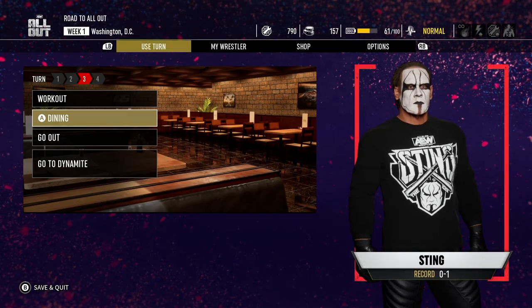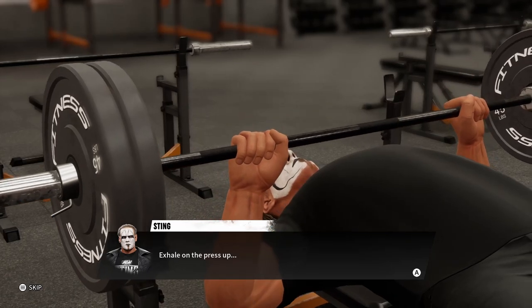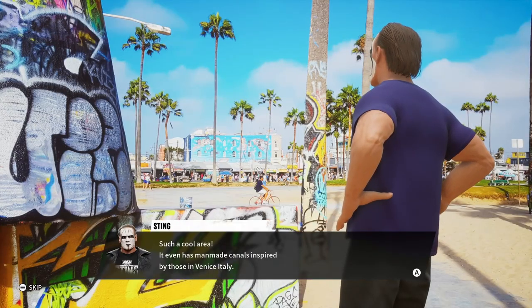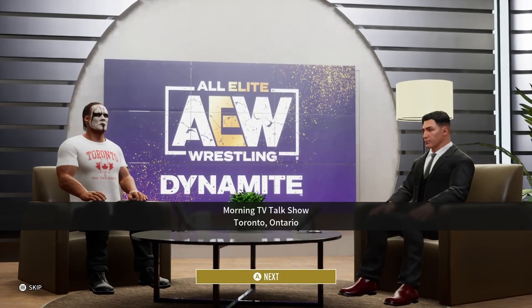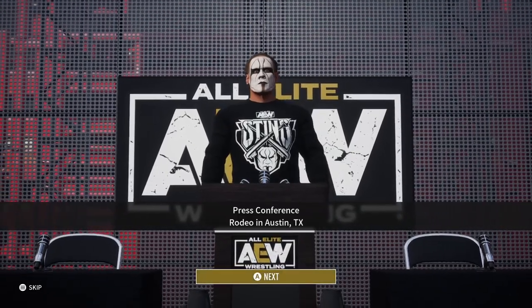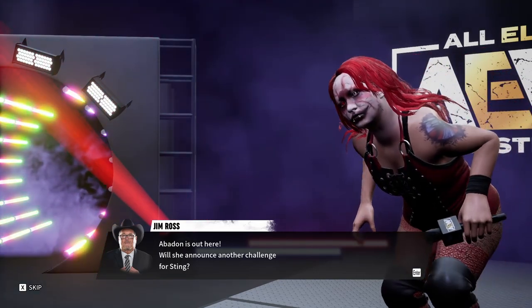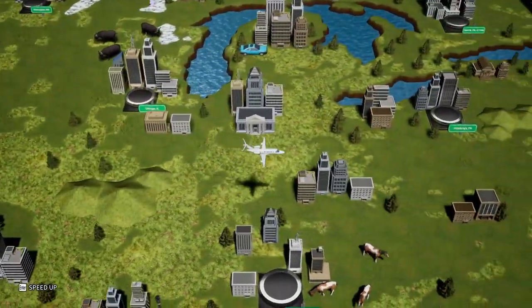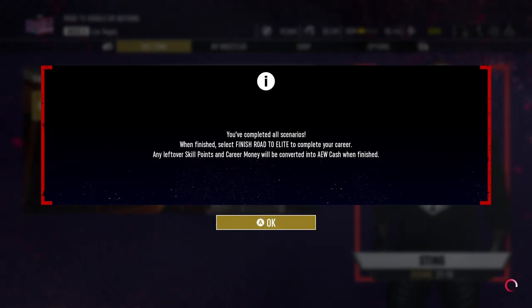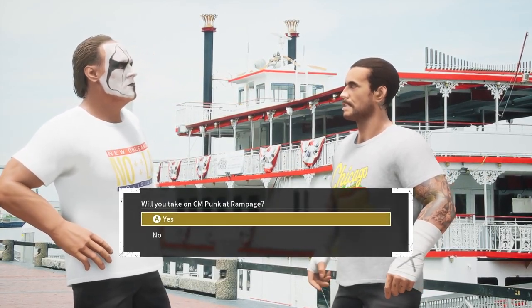The Road to Elite mode breaks up into four-week segments before the next pay-per-view event. You have the choice to train your wrestler, go out wining and dining, see the local sites, catch up with fans during meet-and-greets, do guest spots on TV talk shows, progress your career further with press conferences, and even participate in other varied house shows that will change the course of your career path. This is a fun game mode that really harkens back to the classic days of those fond wrestling games of the past. After completing the entire year, the Road to Elite resets, but your character's experience and win-loss records remain — you can start again with another wrestler and see how their career path charts out.